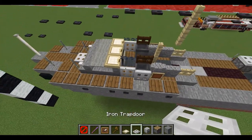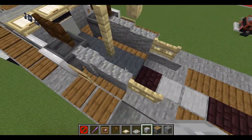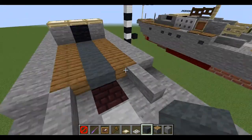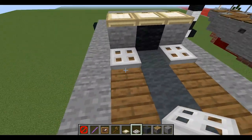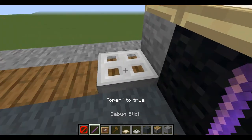Now we can take our spruce trap doors. Also going to use some gray wool — this row of one, two, three, four should actually be gray wool. Place down an iron trap door on both of the first spruce blocks and use the debug stick to open them up.